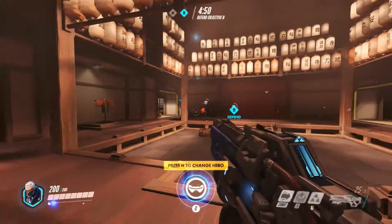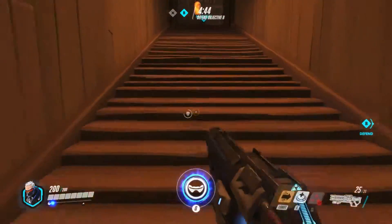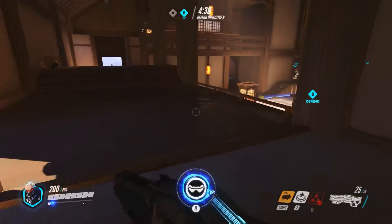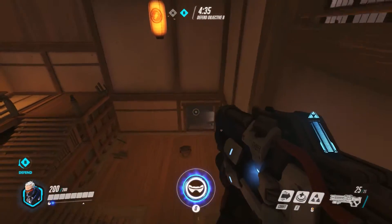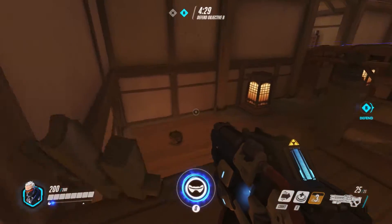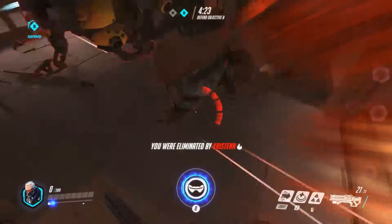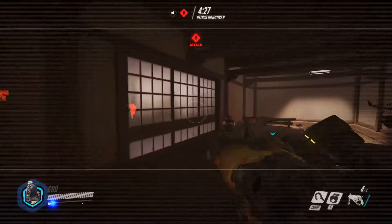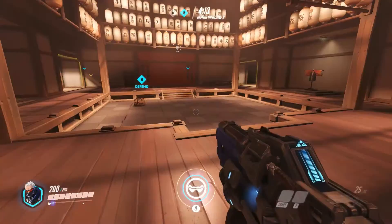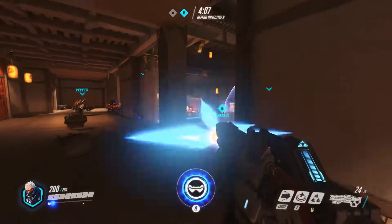The enemy team hasn't really responded to our hero switch yet. We need to keep up the flanking pressure — if me and Reaper stop going that route, the enemy will start flanking us instead. We try to push them back, but I'm not comfortable with my position. Enemy Tracer is just sitting there, and then Roadhog comes around the corner and shoots me point blank in the face with a shotgun. Four minutes remaining.